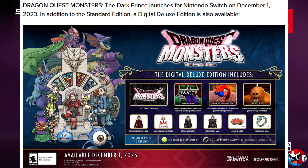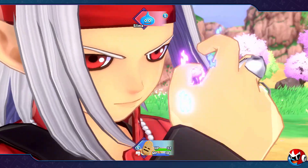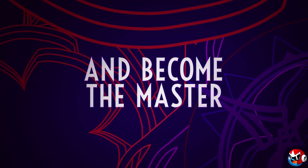Dragon Quest Monsters: The Dark Prince launches for Nintendo Switch on December 1st, 2023. A Digital Deluxe Edition is also available. It includes the full game download, the Mole Hole with a Gothic Vestment outfit, Coach Joe's Dungeon Gym with a Cake Maker's Cobbler outfit, Treasure Trunks with the Monster Mail outfit, a Burgundy Gothic Vestment, a Warrior's Ring, and 110 Beastie Bites. Players who pre-order also receive the Head Start Set: Stardust Earrings, Scholar Specs, and Bonus Balls, which double your EXP.